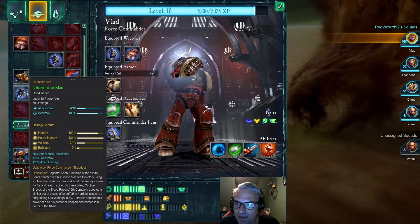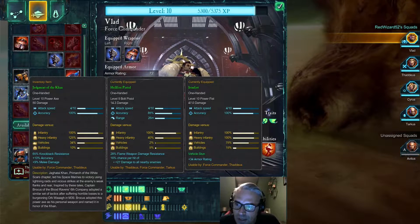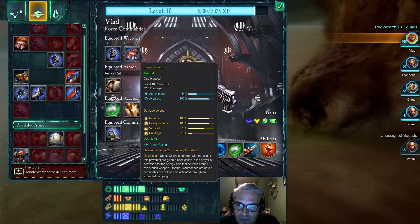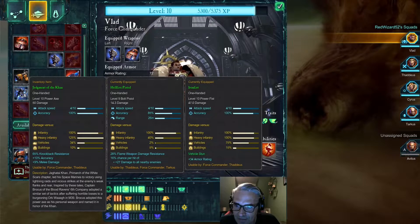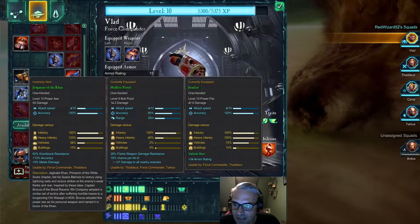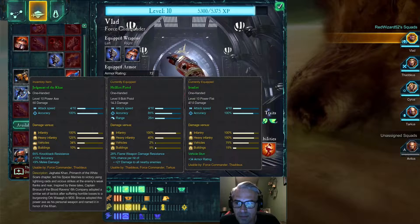So we got a lot of equipment. This level 10, 50 damage — Judgment of the Khan, 47 damage. Infantry, heavy infantry, 75% vehicles. I don't think this has any good anti-vehicle. But it does give a bonus in accuracy and melee damage. I think the Iron Fist is still the best weapon to use — this is a level 7 one.